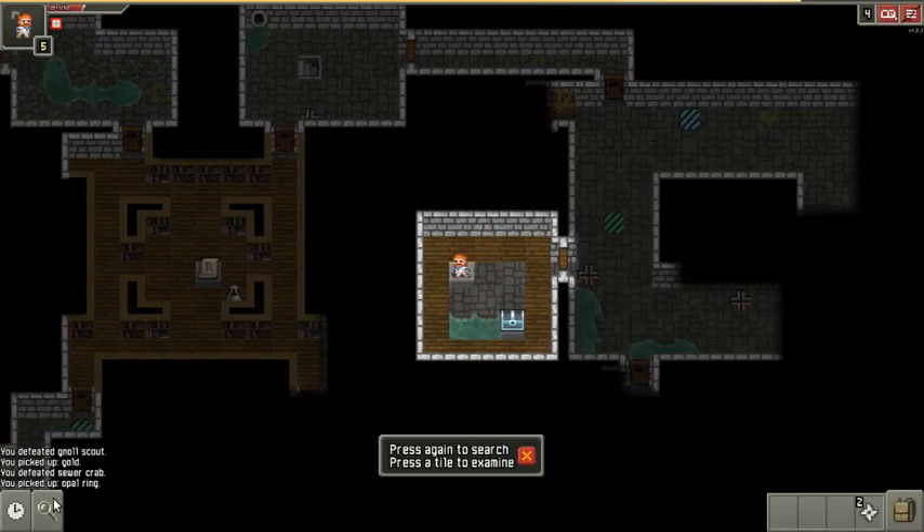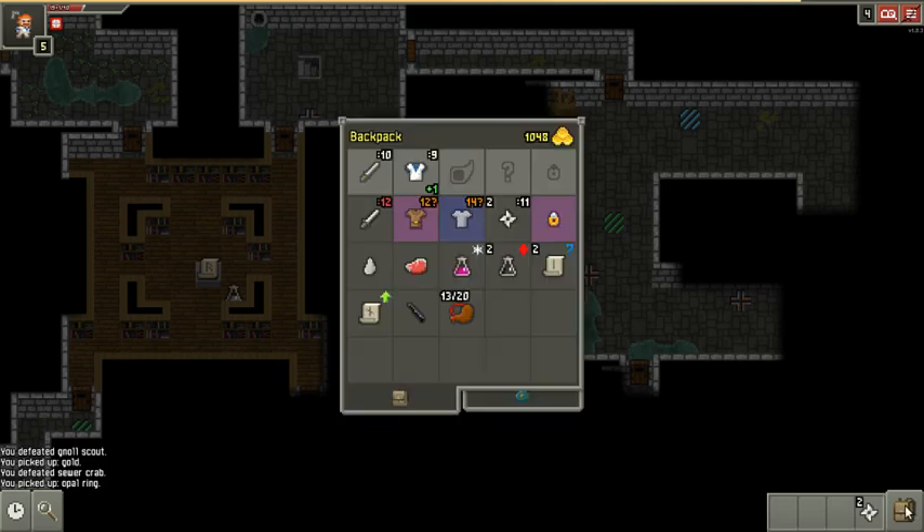I don't know if it's cursed. I don't have a remove curse scroll, but I do have two identify scrolls. I can identify the armor and I can identify the ring and see if they're any good yet. I might do that in a bit.